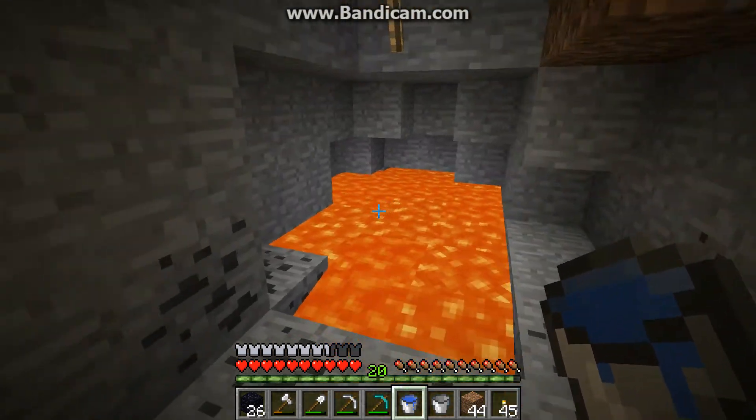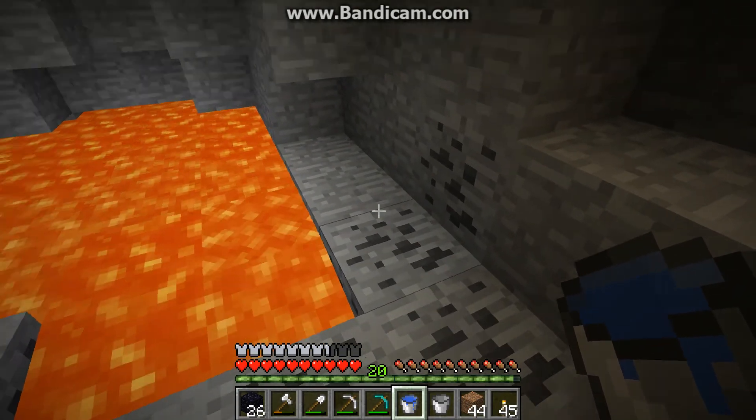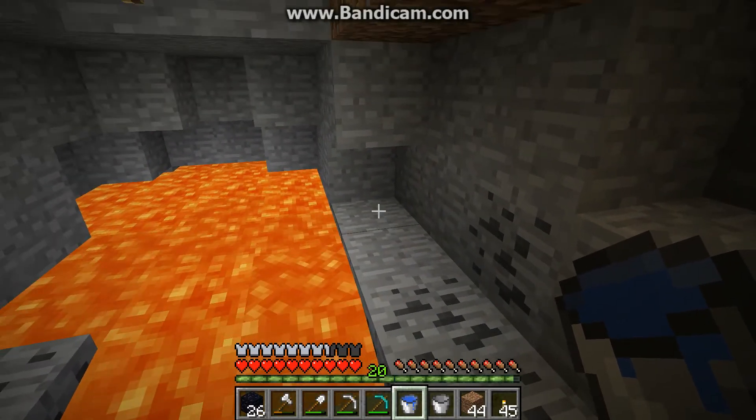But if you want to get rid of a whole lake of lava, the first thing to do is put the water on a block adjacent to it — not right on top. I find it's best to put it to one side like that.